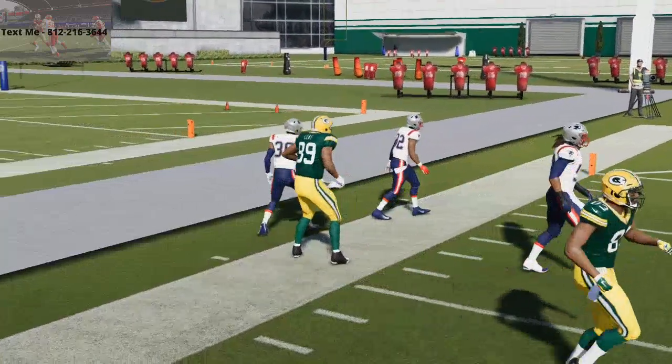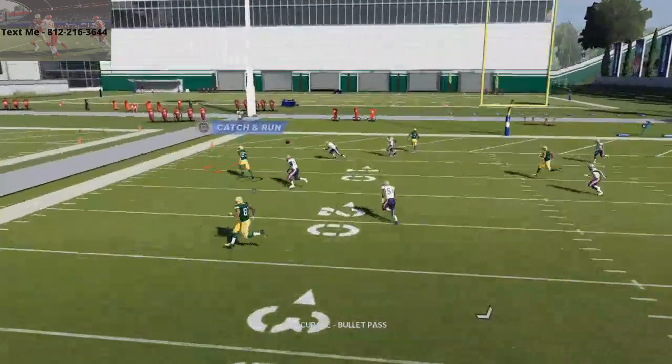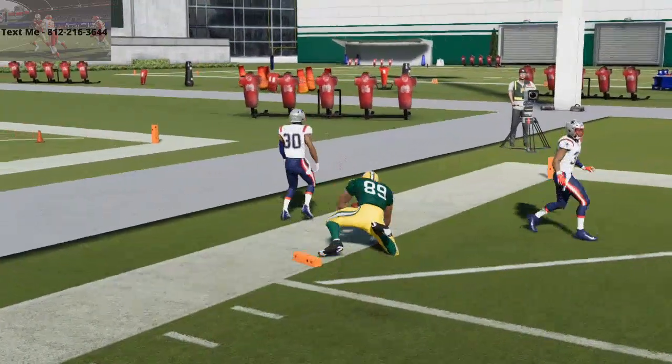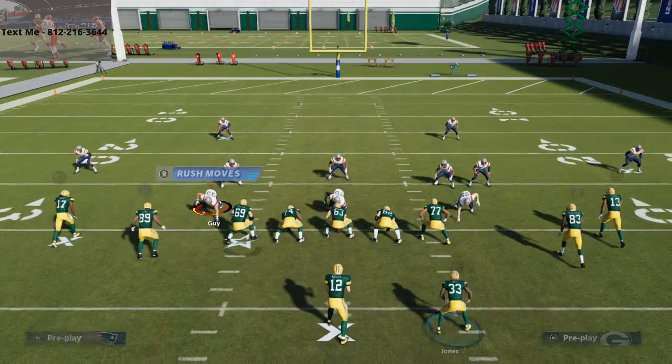Zone drops won't defend it. That's what's so nice about it, especially if you maybe switch him to a wide receiver, which you can do in the package. This gun cluster formation is really one that I think might be better even against zone than it is against man — and it's already really good against man. But this year it's even better against zone, especially with the zone drop.